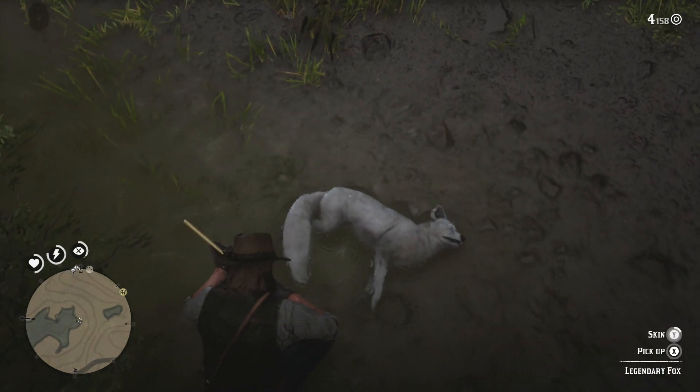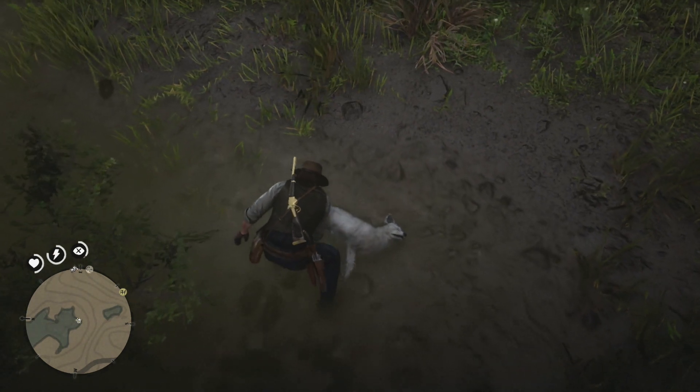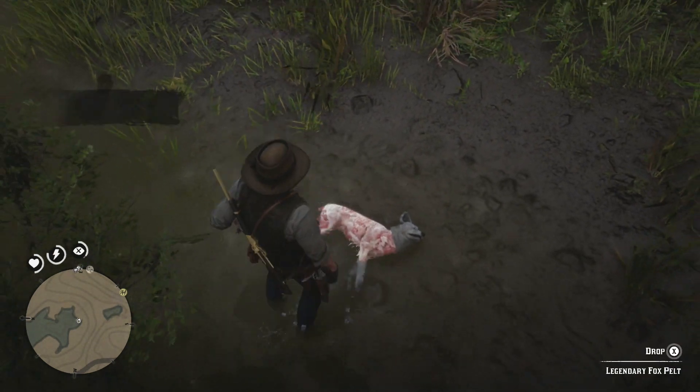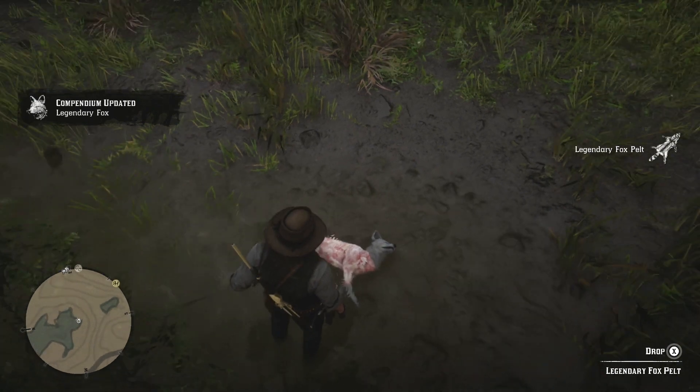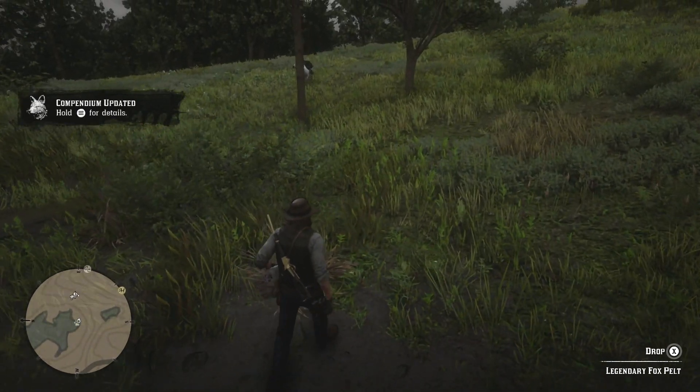We did get ourselves the legendary fox — he is white, which is kind of cool. I wish legendary animals were bigger, put up a little bit more fight. But we did get everything here. Let's call our horse over and take it to the trapper.